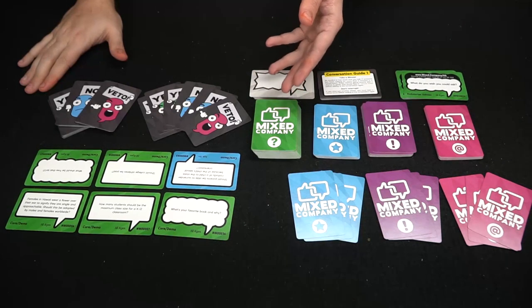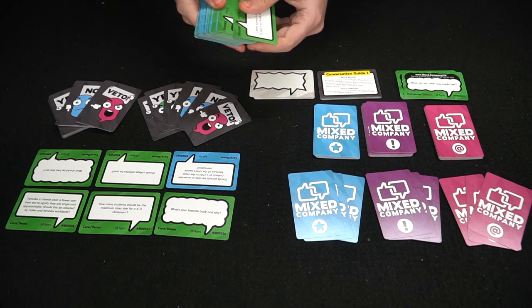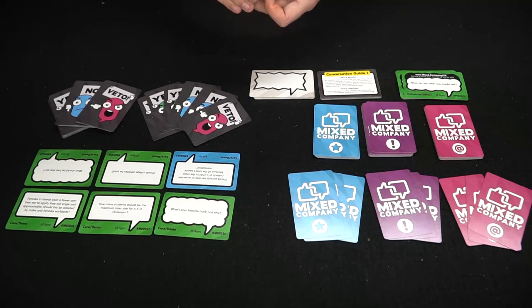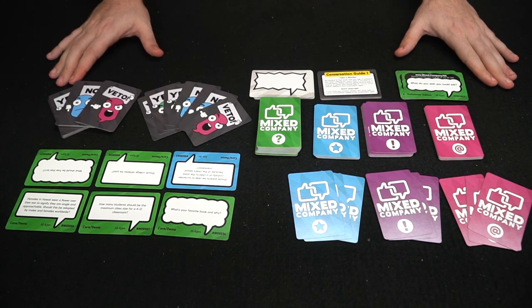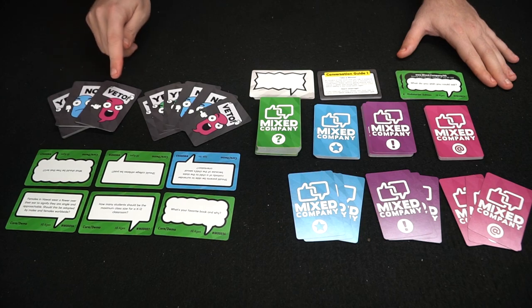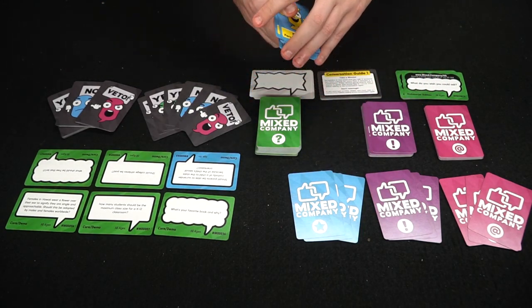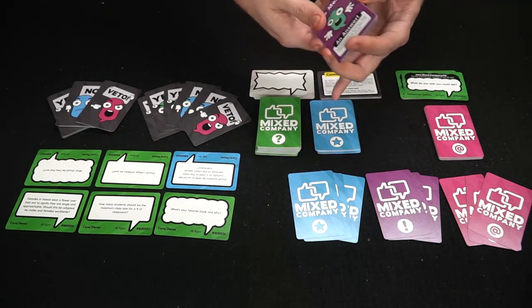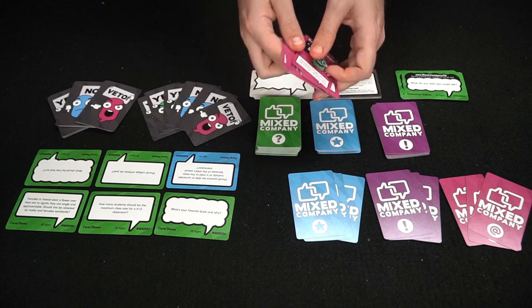You're going to have the question cards, which can either be green — pretty much safe for everybody — blue for ages 16 and up, and pink, which is not safe for work. These are the voting cards: no's, yes's, and veto's. You'll have trophy cards, action cards, and challenge cards.